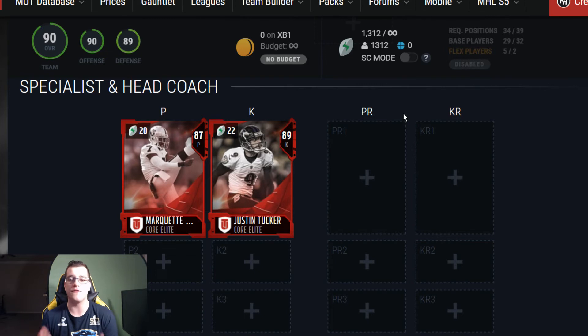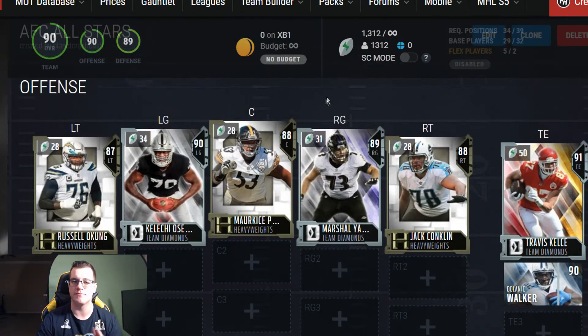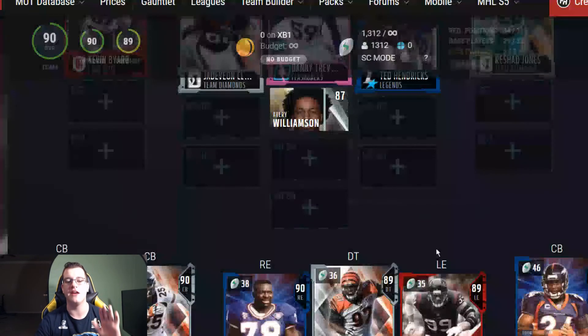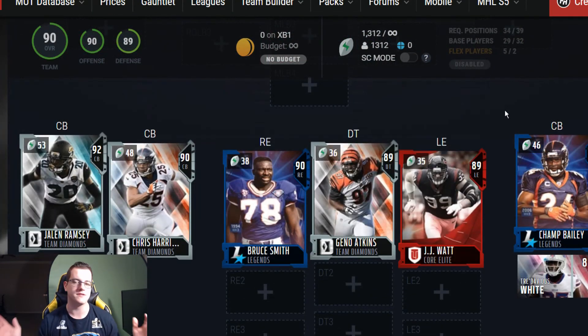If you care about specialists, your punter is Marquette King and your kicker is Justin Tucker — I think this is the best pair compared to the NFC. To summarize: the offensive line is not my favorite, tight ends are a little better compared to the NFC, offensive weapons are really good, running backs and quarterbacks have great options. Wide receivers and safeties aren't the best, but the outside linebackers are really good and at corners the AFC takes the cake. Let me know in the comments what you think of the AFC All-Stars and what players you're going for day one. Thanks for watching, take it easy, y'all have a safe one, peace.